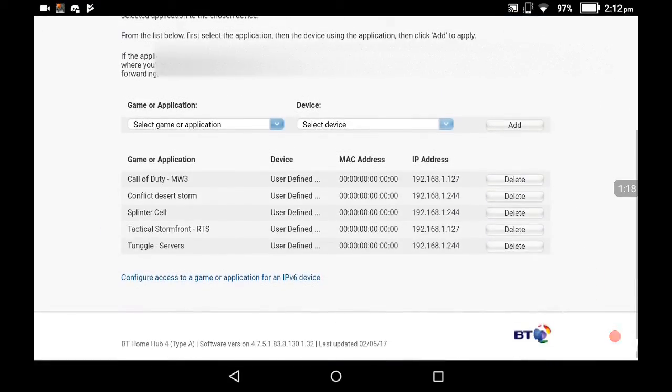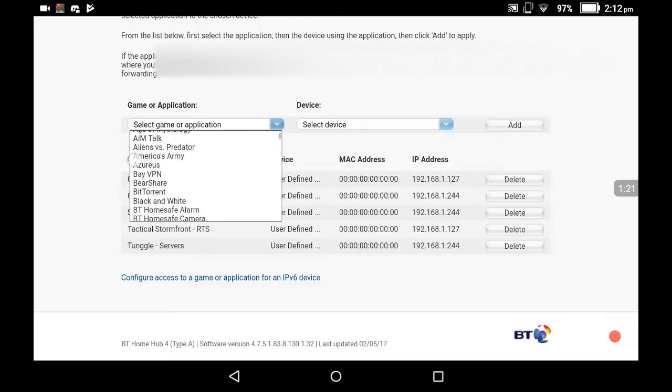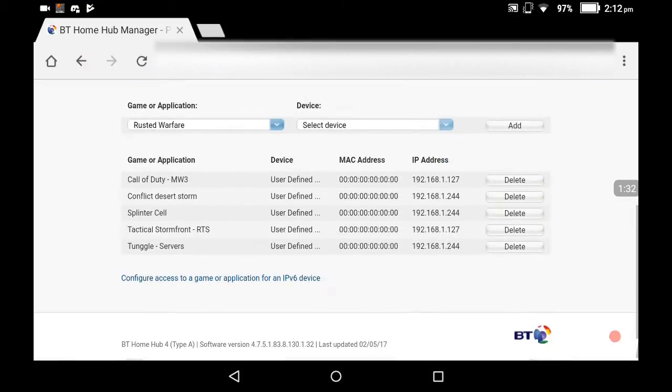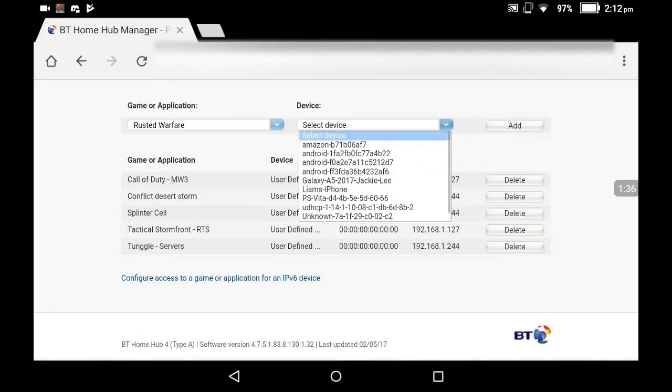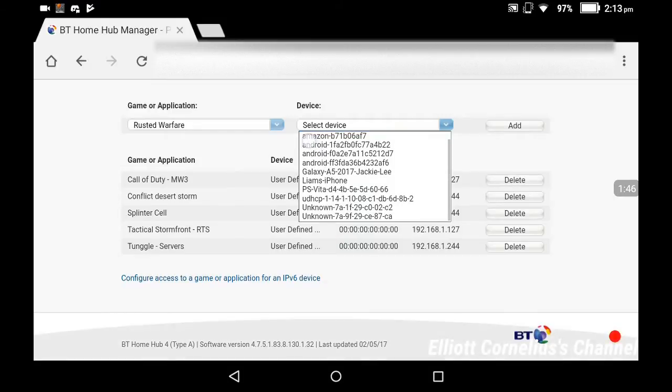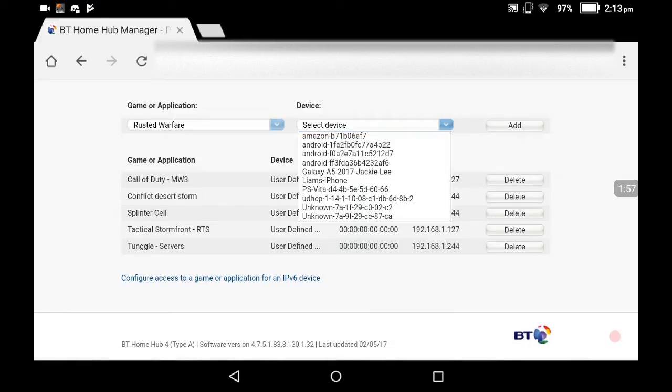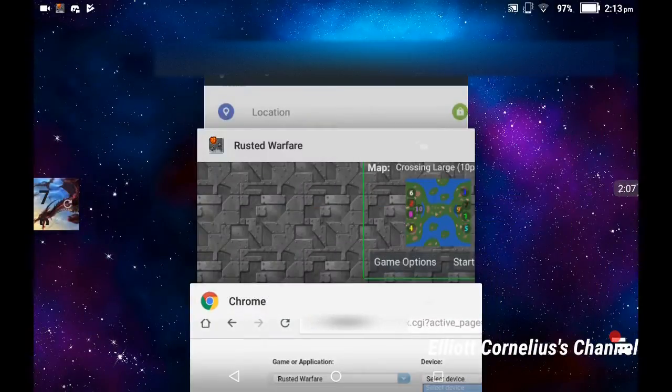What you see here is a list of things. Since I've already done this before, I can see what's already there. If you're on a computer, you should scroll down and you'll see 'user identified IP address.' You click on that and it will give you a box.